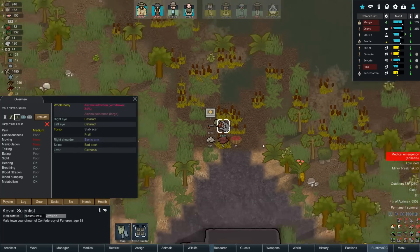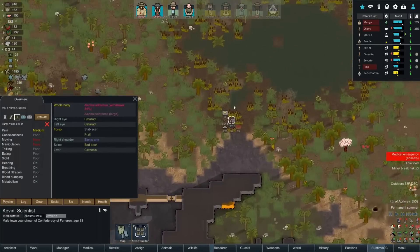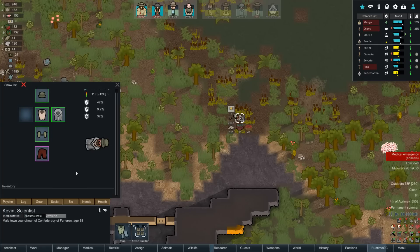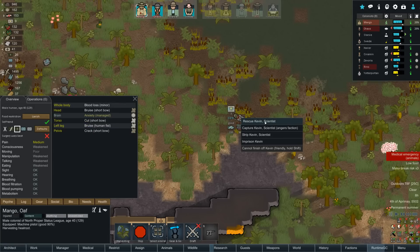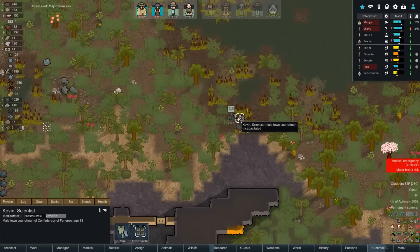Wait — didn't Kevin give us his alcohol? Yes he did! He was like 'wow I love this place, here have my alcohol' — but then he wanders six feet out and collapses because he's addicted and has none left. Now I get penalized for this. However — he's got a flak jacket, a smoke pop belt, devil's leaf. We could come rescue him. I'm actually wondering about removing his arm. Mango, could you come rescue him? Yeah, let's just rescue him.